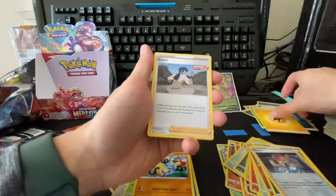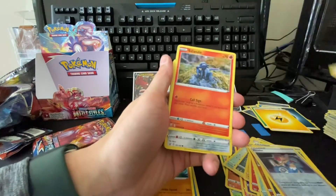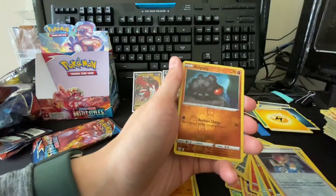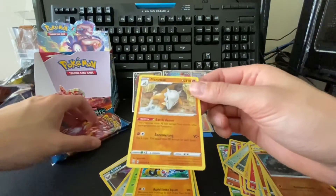Lightning, Bruno, Karkul, Pikachu, Sawndit, Bronzor, Cacnea, Spoink, Rolycoly, reverse Rolycoly, and a Mawile. Very cool — last two packs.